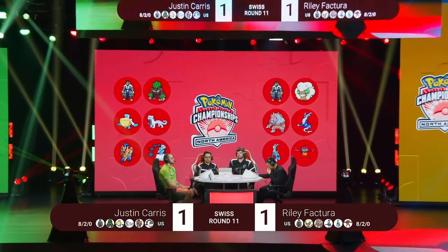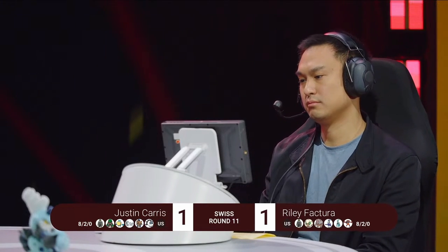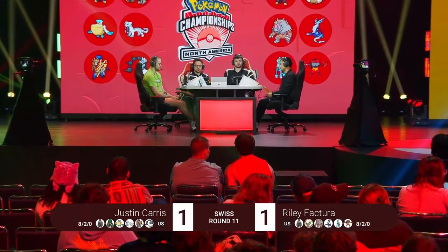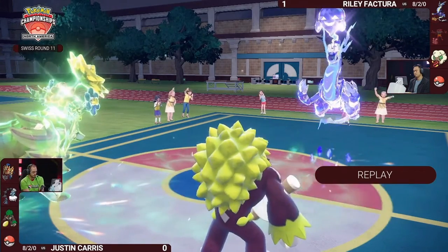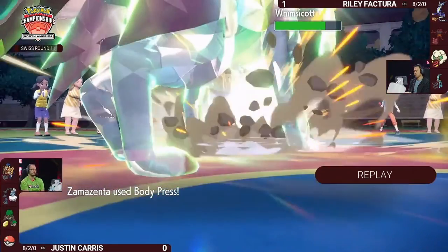Justin's team has an Urshifu and Pelipper not yet brought — two Water-types into Miraidon, which might be very difficult. I kind of see these same four Pokémon coming on both sides, with players opting to play them slightly differently. That Ground Tera from Iron Crown was very valuable for Riley in game one — so much space to go for discharges. Without Ursaluna Blood Moon, you don't have anything naturally that can take a Discharge on Riley's team.